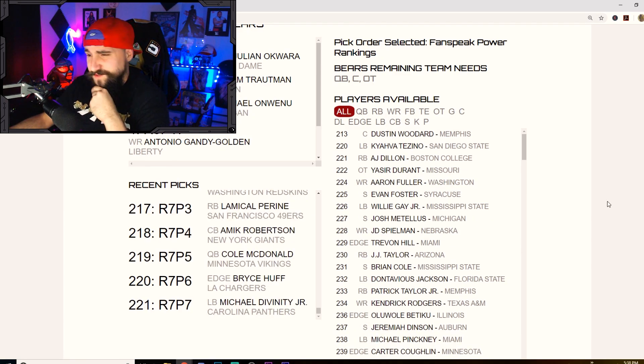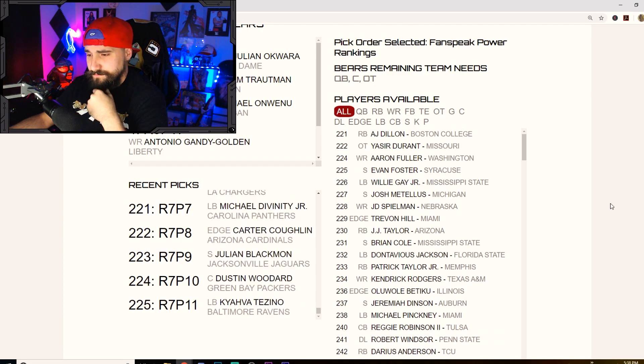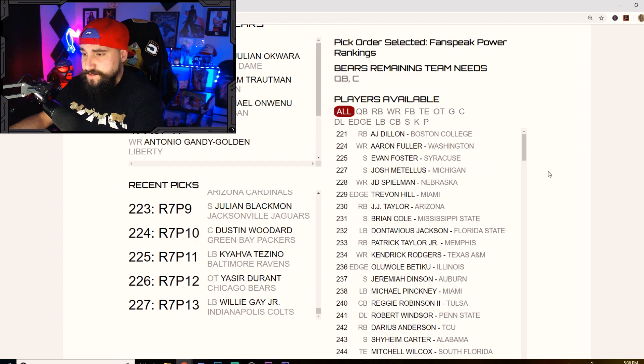Probably offensive line next. I like this pick of Yazir Durant here in the seventh — could be a good swing tackle, we need help at tackle, and if he isn't all that he could also play guard. I think he's kind of a steal this late.